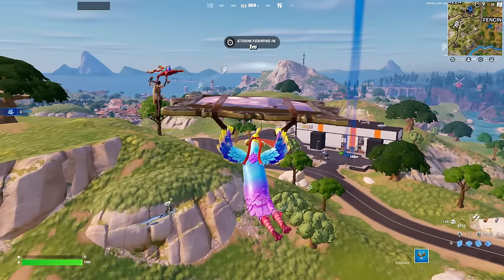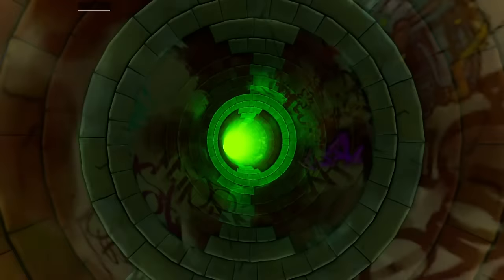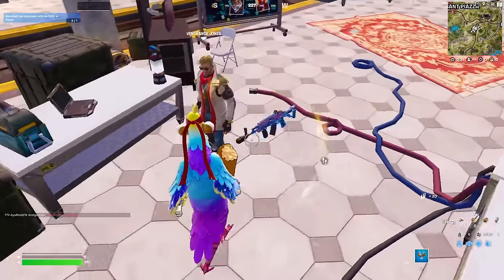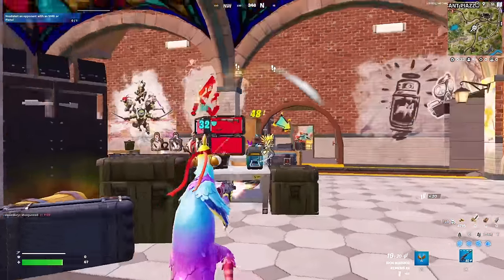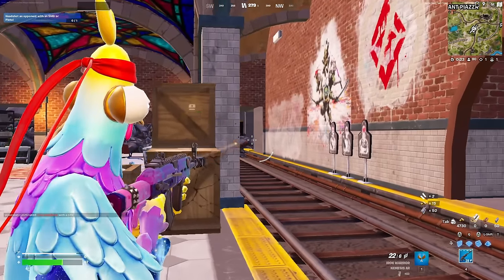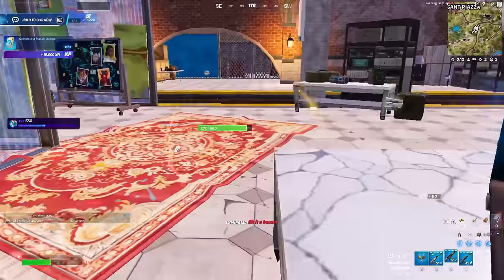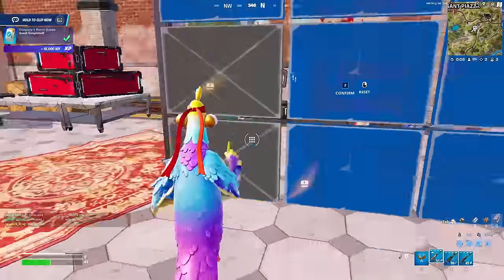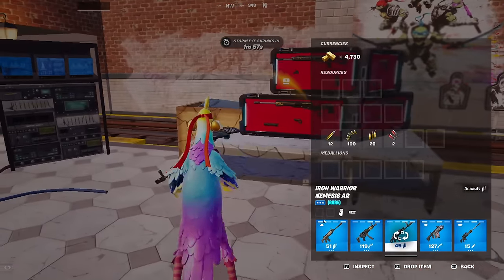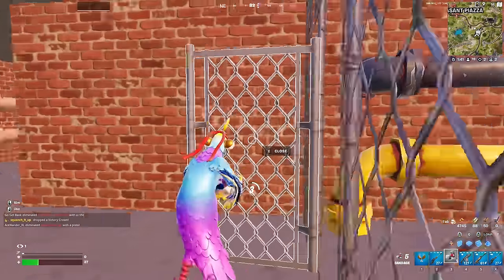This guy next to me is definitely also going for the sewer. Oh my god he went the wrong way! He's dead. He's dead! Come on, re-peek me — you're gonna be so bold and throw things at me, then re-peek me. Jonesy's mad! He's dead! Holy crap, this is getting scary. Sadly we don't have a shotgun anywhere here but I think what we have is pretty good. That was a very chaotic beginning.